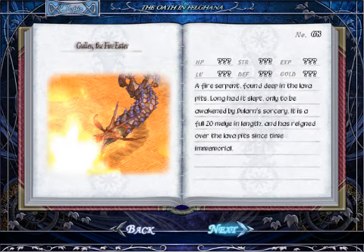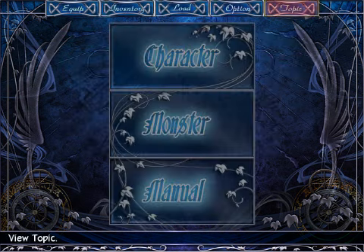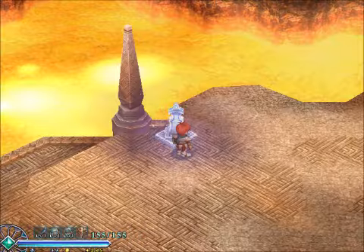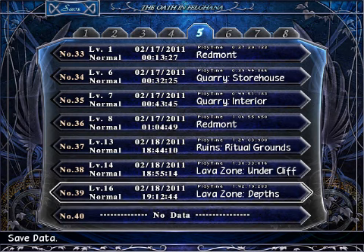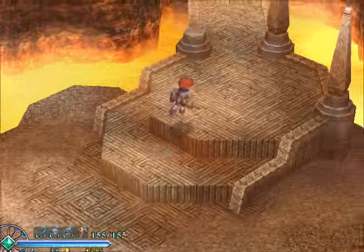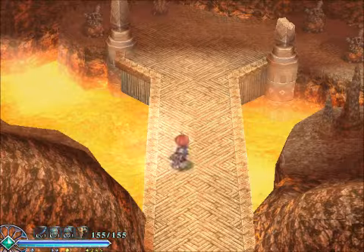Anagulan - a fire serpent found deep in the lava pits. Long had it slept, only to be awakened by Dalarne's sorcery. It is a full 20 Mellie in length and has reigned over the lava pits since time immemorial. Also, it bears a striking similarity to Volvagia, and Volvagia did come first. It's actually a very faithful translation of this boss from its original form, where it was rather similar but not identical, because the original was a 2D game.